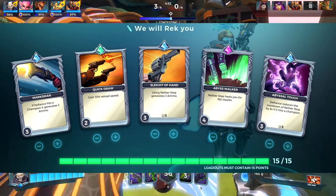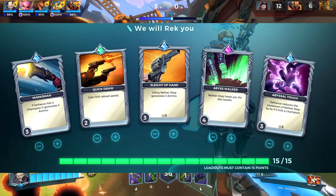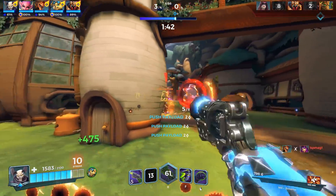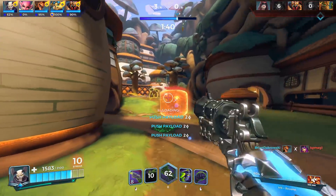Defiant Fist: Marksman 3, Quick Draw 2, Sleight of Hand 3, Abyss Walker 3, Abyssal Touch 3. Honestly this is a pretty niche talent — don't pick this as there are a lot of better options. Basically you just shoot and after about 10 shots swoop in and punch them.